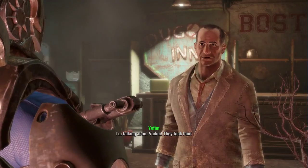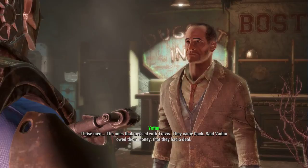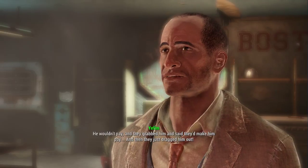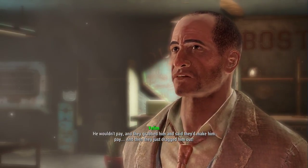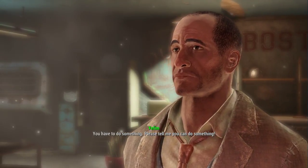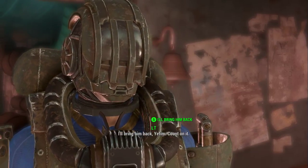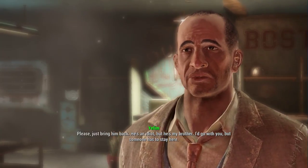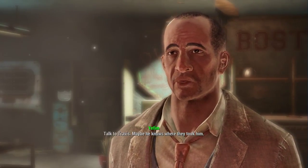I knew it — he was up to no good, and look what's happened now. I can't do it. You've got to help me. What are you talking about? I am talking about Vadim — they took him. Those men, the ones that messed with Travis, they came back. Said Vadim owed them money, that they had a deal. He wouldn't pay, and they grabbed him and said they would make him pay. Then they just dragged him out — you have to do something.